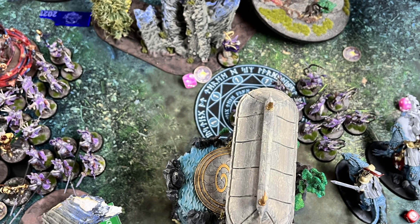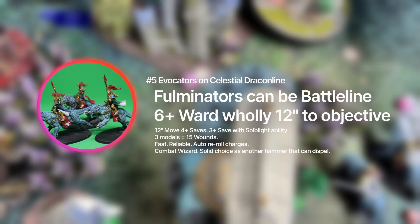The other favorite unit in this list is the Evocators on Draconith. Not only do they have automatic rerolls of charges, the Celestial Lightning Arc is an ability built into the unit. After this unit fights for the first time and everything is resolved, you pick one enemy unit within 3 inches, throw 3 dice for each model in this unit, and for each 4+, the enemy suffers one mortal wound. By default this unit has 3 models, so you roll 9 dice on the 4+, and that's after your regular attacks. Pretty good.